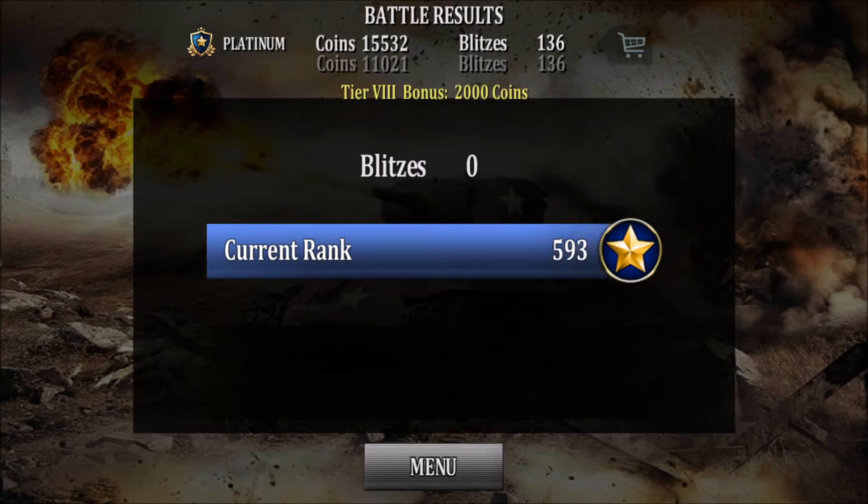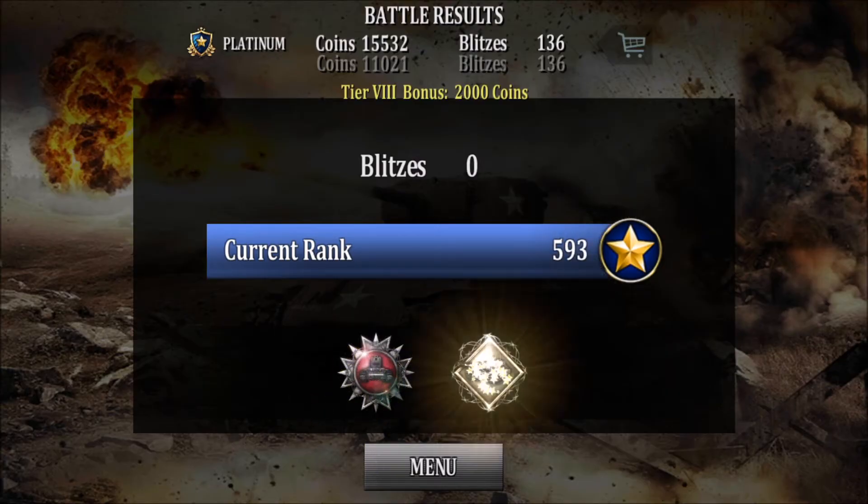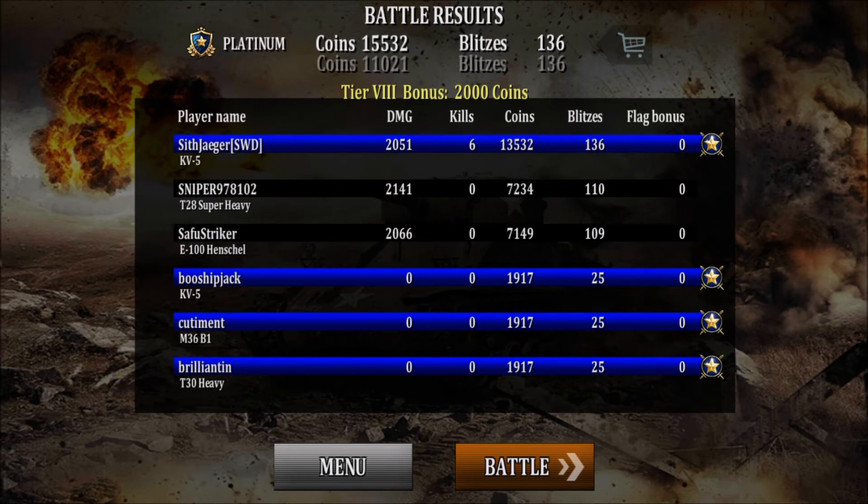So let's see how we did. Over 10,000 coins, 15,000 with the platinum account. We ended up getting the executioner badge, and because we got all the kills we also got the medal for most kills. I hope you guys enjoyed this video. I don't know how many other KV-5 videos I'll do because I want to be a benefit to my teammates, but maybe on a slow day I'll pull it out and try to see what I can do with it for fun.